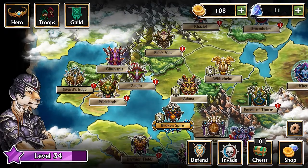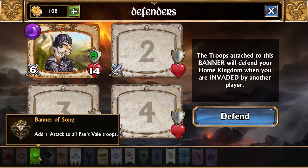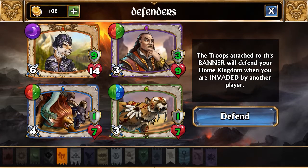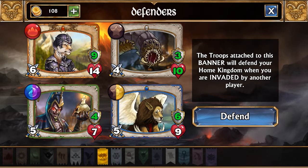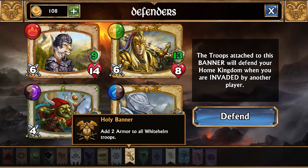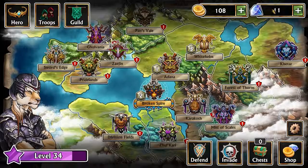My home base is currently Broken Spire, and I have the defenders option here — I can choose which deck defends me. So if I decide I liked a different one better as defenders, I can choose a different set. The Dwarven banner has the Acolyte who creates brown gems and the Worm uses brown magic to create more brown gems. The synergy here isn't particularly strong. My main go-to is the Holy Banner of White Helm, which gives armor to these two troops — this guy does more damage based on armor, so it's a solid overall lineup. The troop list is pretty extensive.